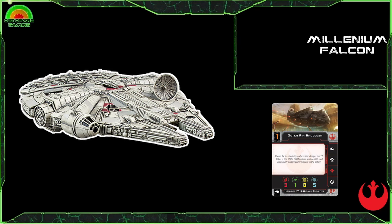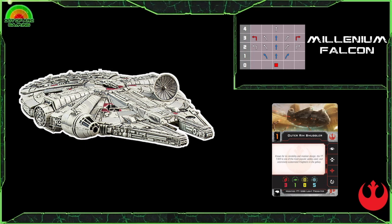The Millennium Falcon title: while you defend, if you are evading, you may roll one additional defense die — always handy considering you've only got one defense die normally. It has a really good dial for a large-base ship: one through four straights, all the banks and two and three hard turns, with a good amount of blues. One through three straights and the two banks are blue; you get the 4K turn and the three sloop in red.